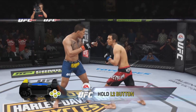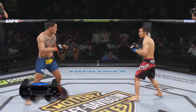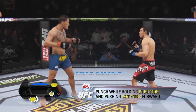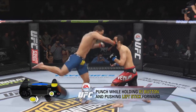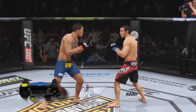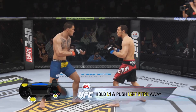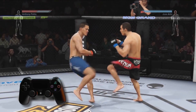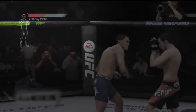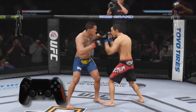Holding the L2 button will also turn all strikes into body attacks. For example, punching while holding the R1 button and pushing the left stick forward will turn your strike into a Superman punch. Holding the L1 button and pushing the left stick away from your opponent while kicking will perform a spinning back kick. Keep in mind, specific strikes will vary from fighter to fighter. Keep an eye on your stamina meter and try not to gas yourself out throwing too many consecutive strikes.